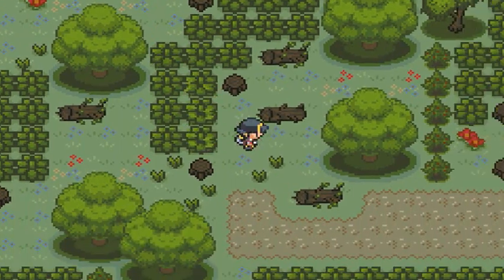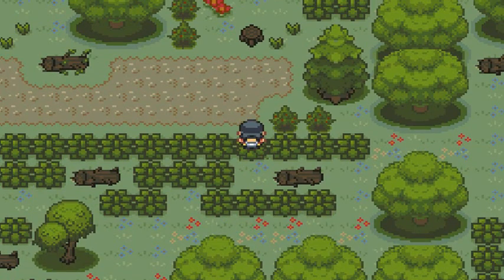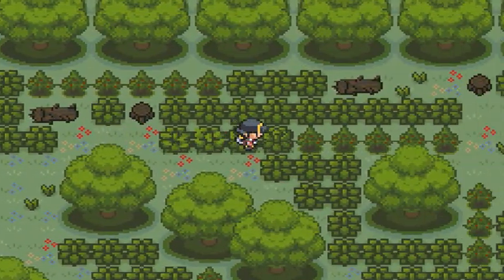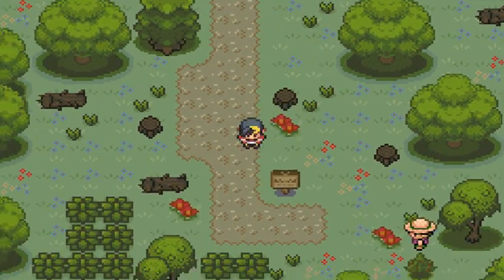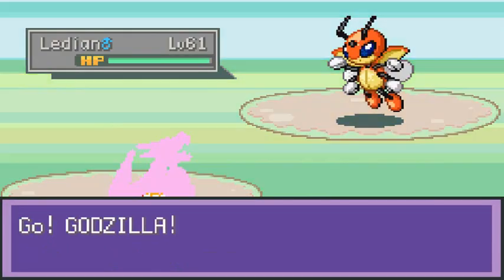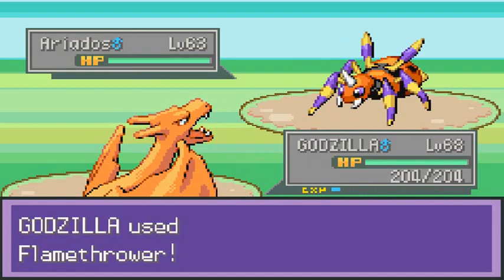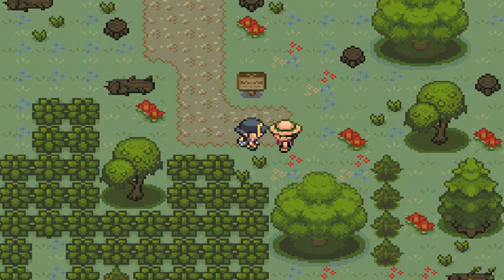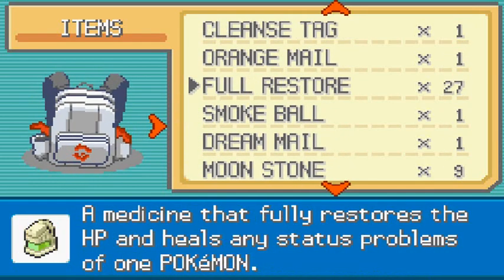They went back to the same Viridian Forest format, and we got ourselves an antidote — which we kind of don't need now that we have full heals. I'm assuming they probably added a few Pokemon here and there and expanded a little. We battled this next guy — wow, he's got a Ladyba. He's level 68, and coming out with an Ariados — chopped liver right there. We ran out of repel so let's use another one.